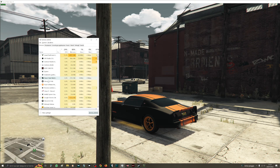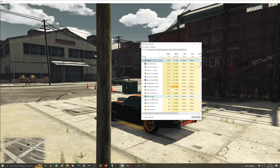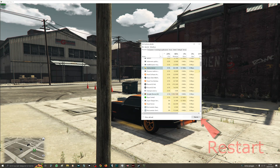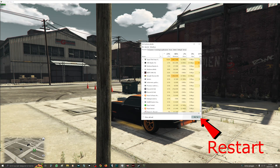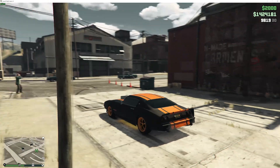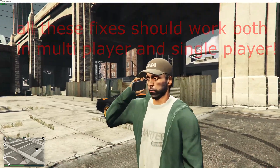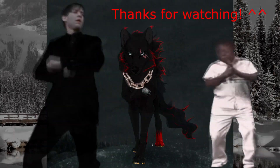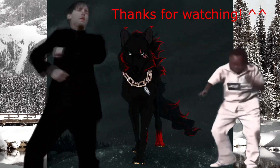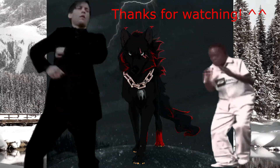One last small fix for windowed mode: more often than not the Windows taskbar is going to be in the way, but there's a quick and simple solution. We are going to need to open our Task Manager once more, and in the Processes tab find the process called Windows Explorer. After locating the process, click on it and in the bottom right corner of the Task Manager click on Restart. After doing so, go back to GTA 5, press Alt+Enter to go into full screen, and then press it again to go back to windowed mode. There you go — no more taskbar bothering your window.